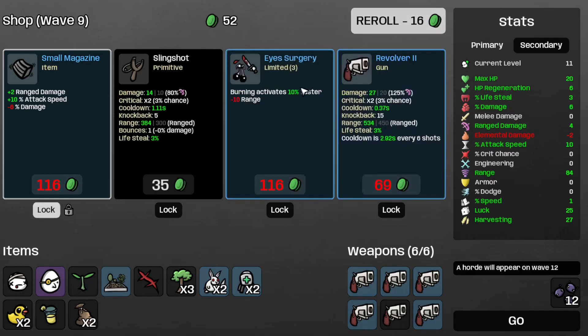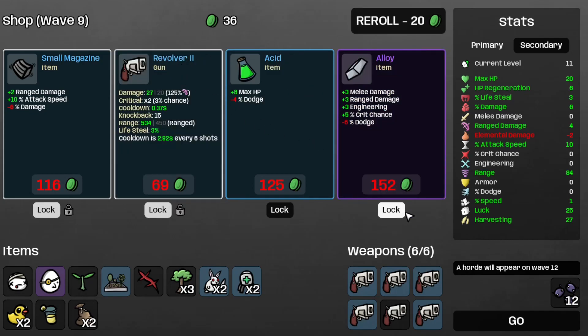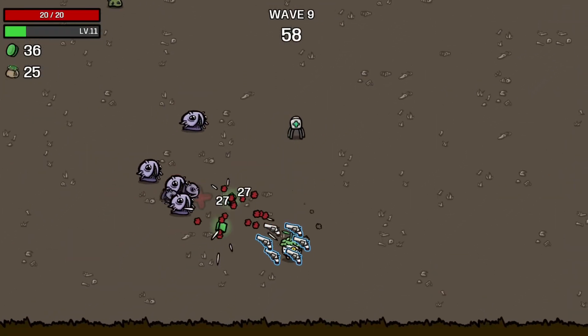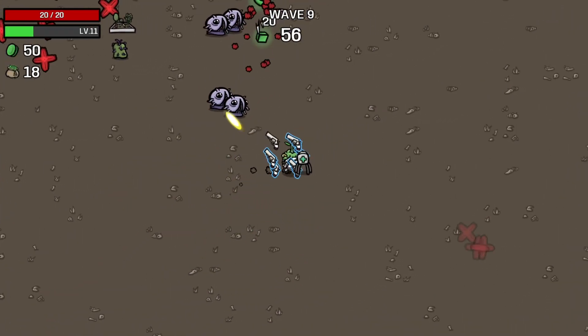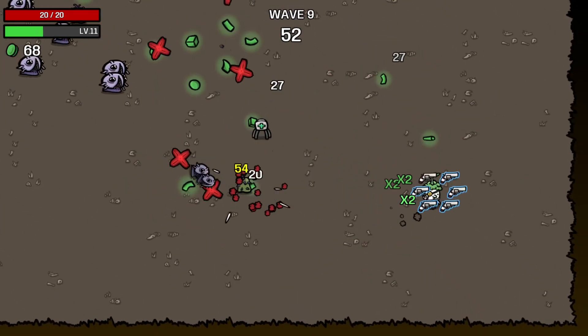Let's save the revolver two and grab the alloy and move on to the next wave. I'm aware that alloy will reduce the badge, but I think the damage makes up for it.